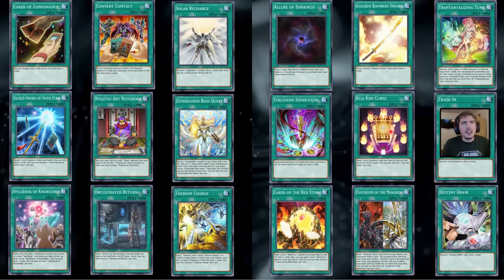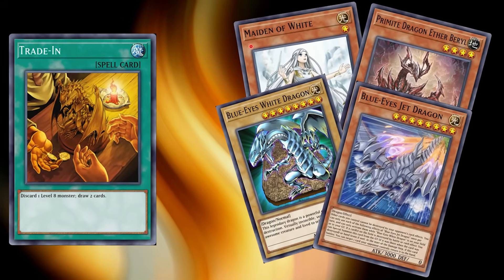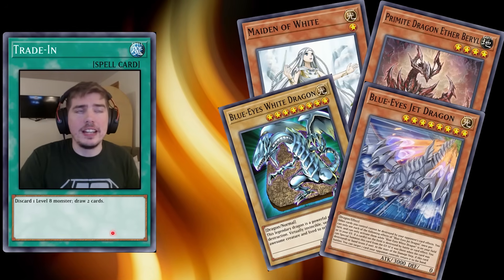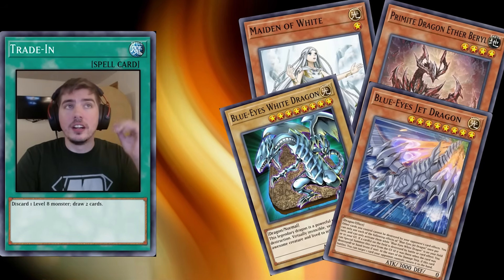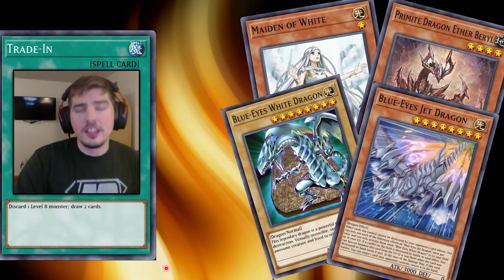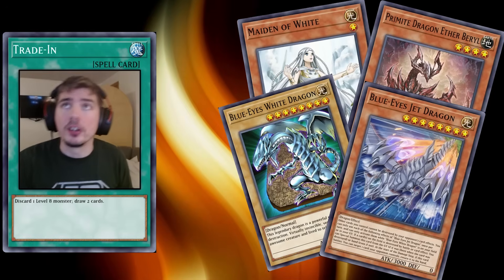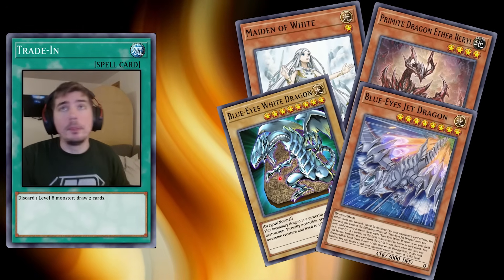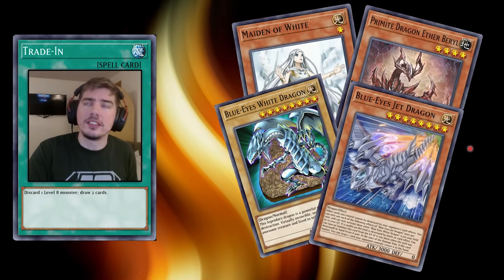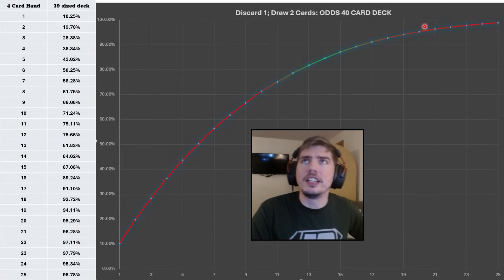So how many of these do we need to use to get it working? Let's take Trade-In as a big example. Discard a level eight monster, draw two cards. So we're playing a Blue-Eyes deck here. How does this math work out? To have one copy of Trade-In — let's say we're running it at three — there's a 12.5% chance for it to be in our hand. Running at two copies it's a 22% chance, and running at three is a 33% chance to draw our Trade-In. But we're not worried about drawing Trade-In. We want to know about the second part: we've got four cards in our hand and one of them needs to be a level eight. How many Blue-Eyes cards should I run? Here's the math and here's the chart — let's jump right in.